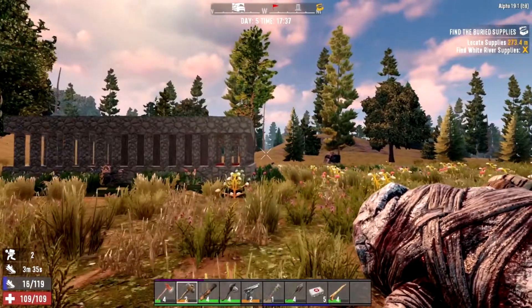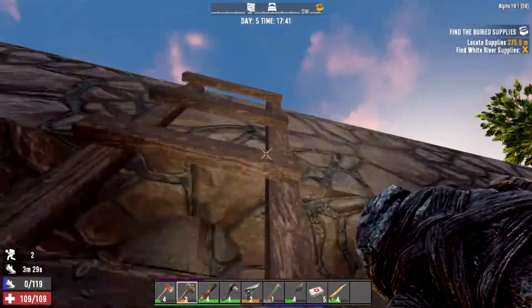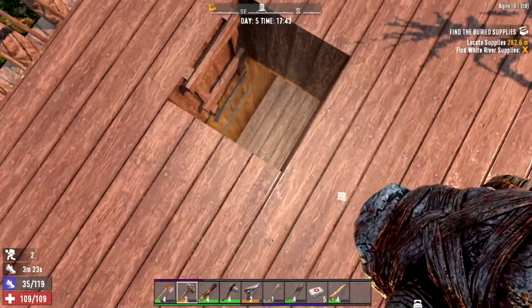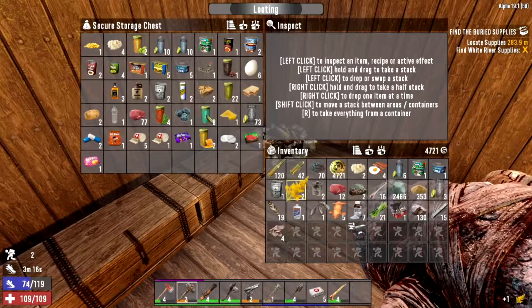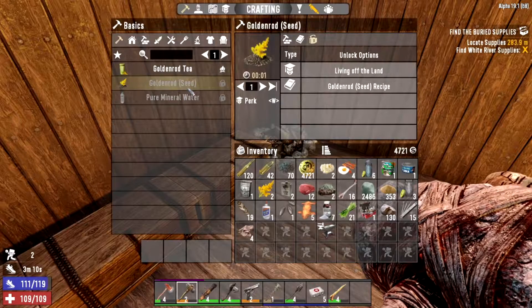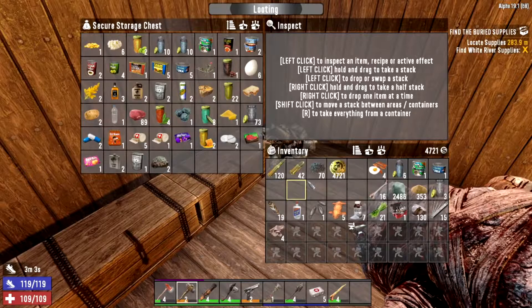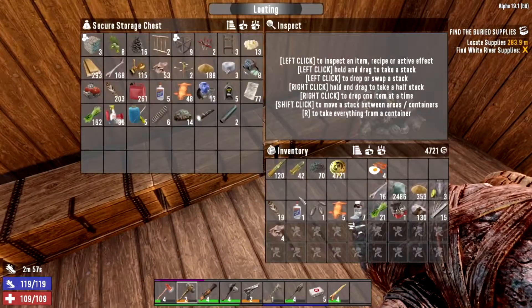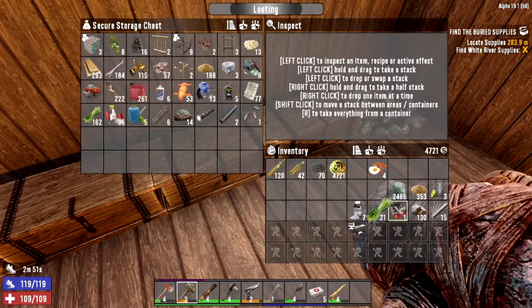With goldenrod, you can actually make the best drink in the game — it's five goldenrod flowers to make a seed. You can then make purified water, which I think gives 60 drink, which is the best thing in the game for that.